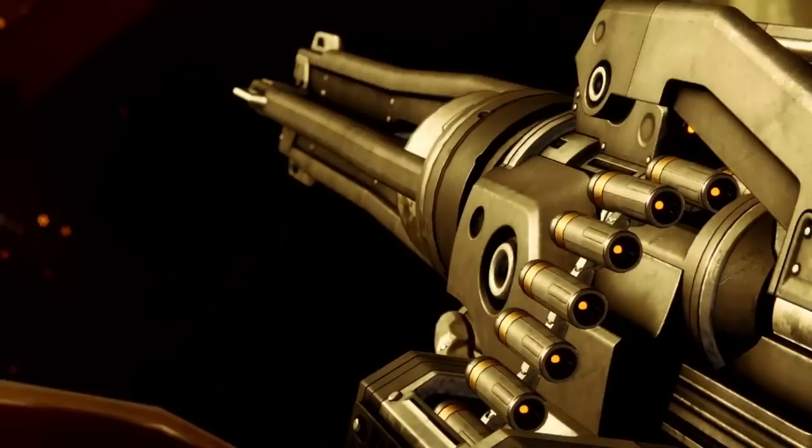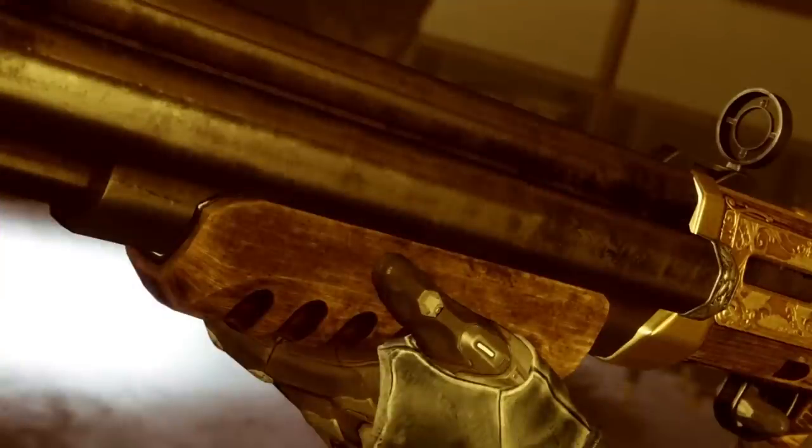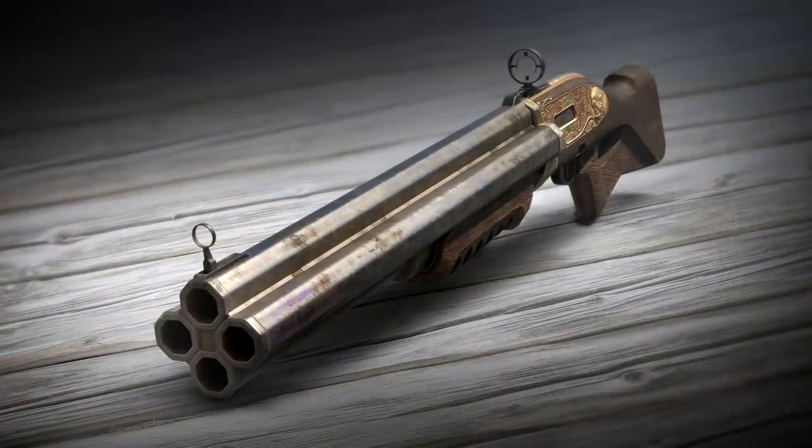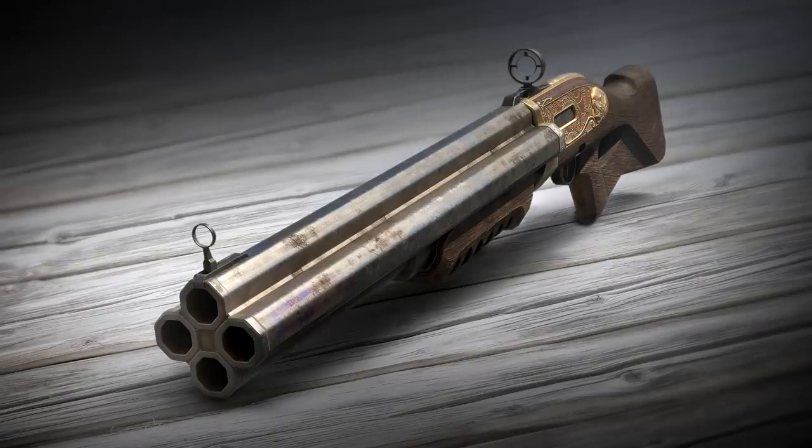Right after that, we see another new exotic — or should I say, returning exotic — because this is the Fourth Horseman exotic shotgun from Destiny 1. For those unfamiliar, this thing was a powerhouse. Its exotic perk was basically the fact that it had four barrels and fired at something like eight to nine hundred rounds per minute for a shotgun — just for those four rounds. You'd hold the trigger and pump out all these rounds unbelievably fast, and then that would be it — you'd have to reload. But because of that massive rate of fire, the DPS in that short burst was unbelievable. We do see a closer look of this on the website, and underneath it says 'requires season pass.' So this is likely one of the new exotic quest reward weapons coming next season.